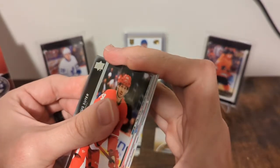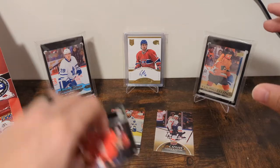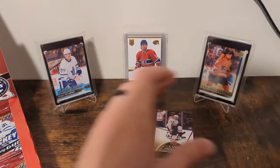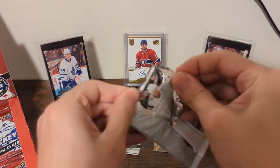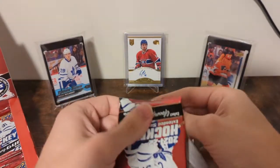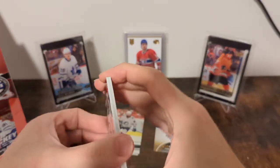That is a red-looking canvas — so that's a canvas Young Gun. I think that's a horizontal too. Seider is a vertical, sadly, so that's not him. But hey, we've already got a clear cut and a canvas Young Gun I think, so we're off to a good start.